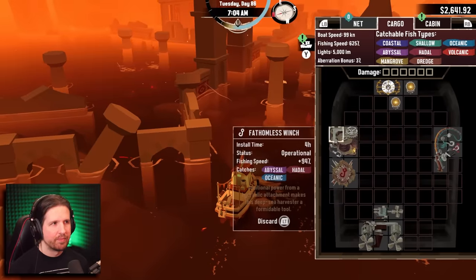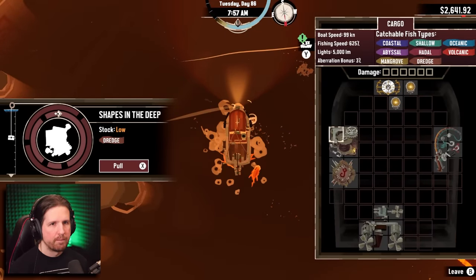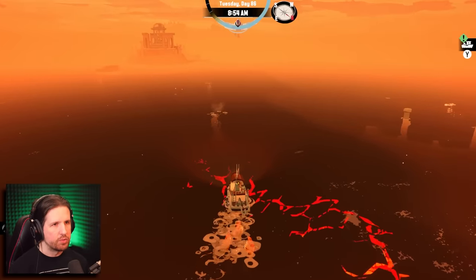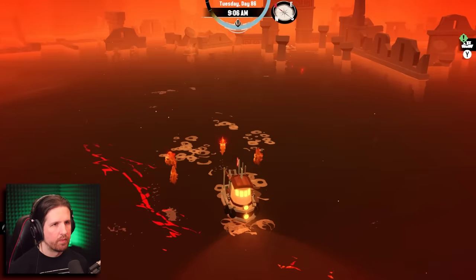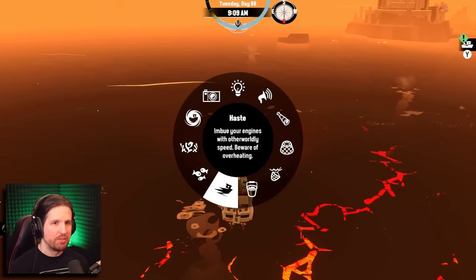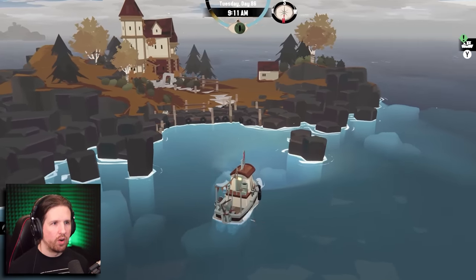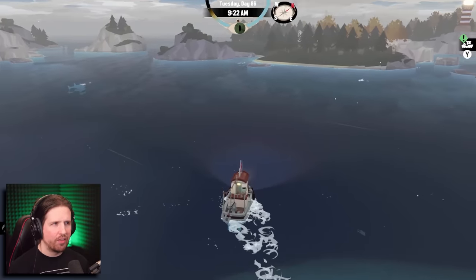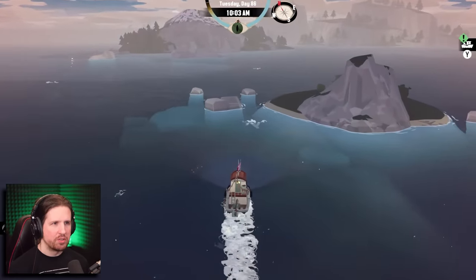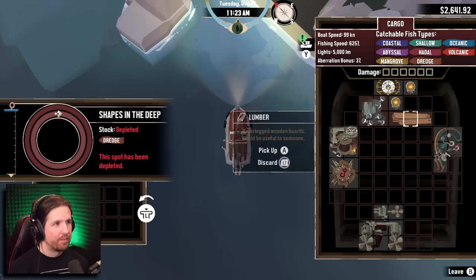I'm so annoyed because there's scrap right here. Okay, I just need to find wood — I know exactly where to go for that. Check this out. I also want to see if maybe, because every time I get a relic the lighthouse keeper talks to me, I'm wondering if I can go to the lighthouse keeper now. There's always wood here. And this is what we need — just one more piece of wood and we've got a fully upgraded boat. Nice, we got it.